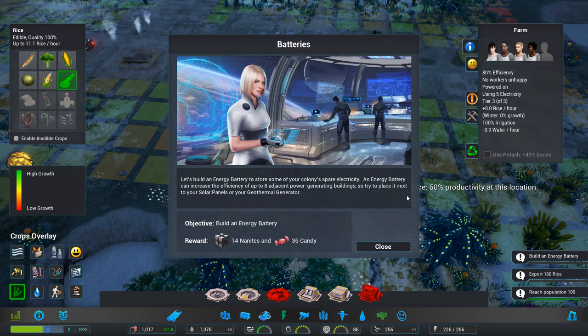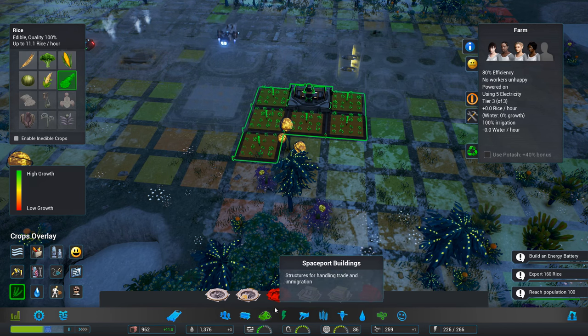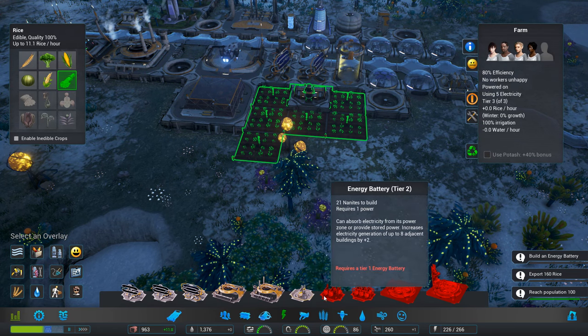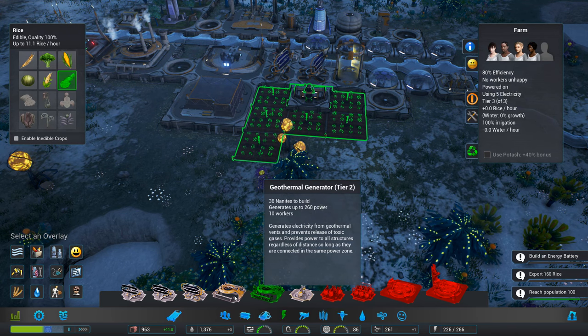We have a new request for you, boss — let's build an energy battery to store up some of your colony's spare electricity. We don't have much spare. An energy battery can increase the efficiency of up to eight adjacent power-generating buildings, so try to place it next to your solar panels or your... right, okay. That is interesting. Energy battery — one, two, three... Zorium generator, we saw those, didn't we?